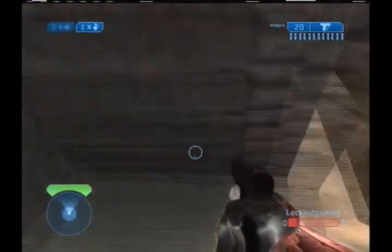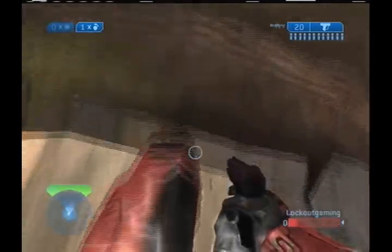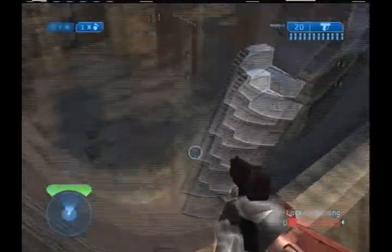What's up, Halo Reach Info, it's Juan again, and today is Zanzibar. The first jump is the wheel, which I nail first try — one of the easier ones.